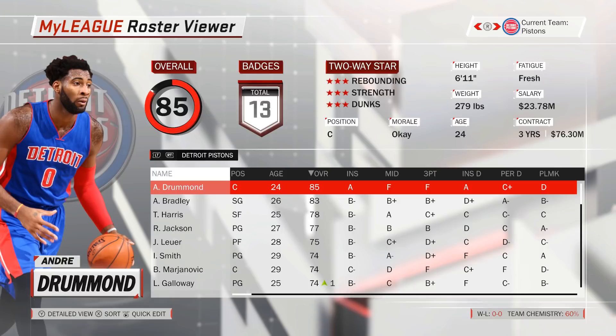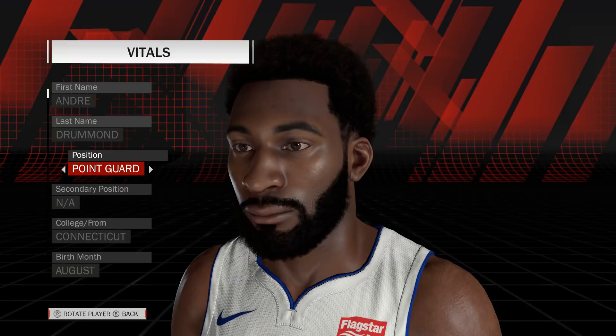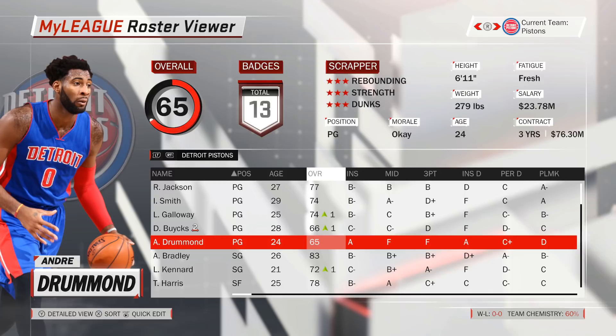Player ratings in NBA 2K18 are pretty much a representation of how well a player is suited to play the position he is assigned to. For example, 85 overall Andre Drummond is very well suited for the center position because of his high rebound and inside defense ratings. However, if we switch Andre Drummond to a point guard, his rating will drop significantly because he is simply not well suited to play that position, as he lacks skills like passing, ball handling and outside shooting.